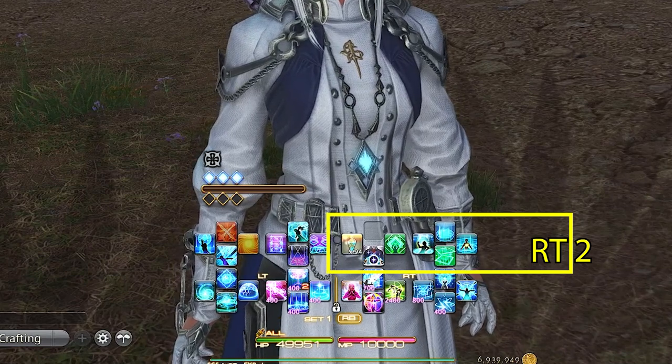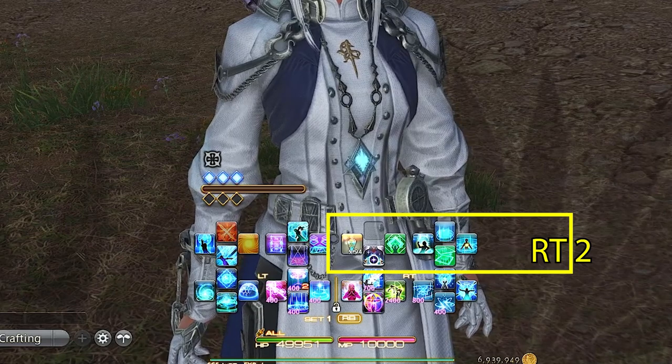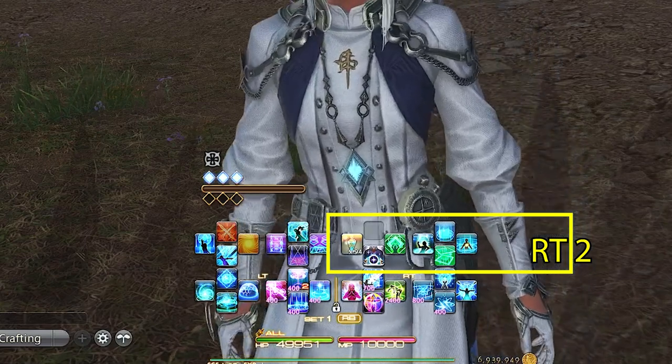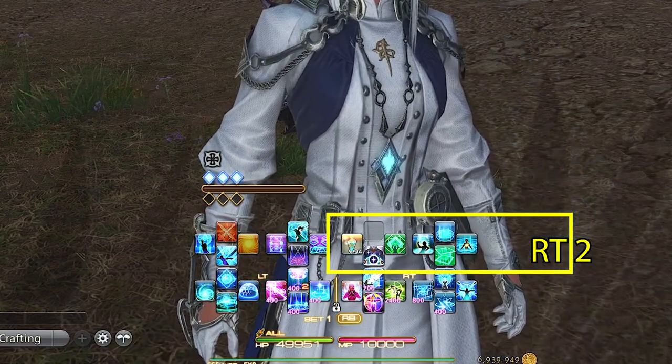Right trigger two D-pad is our least used area of abilities: Surecast, Kardia, and two flex spots. Kardia is here because it only really has to be applied once and then you can forget about it. It can be useful to move this around in certain niche instances, but usually you just put it on the tank and never have to look at it again.